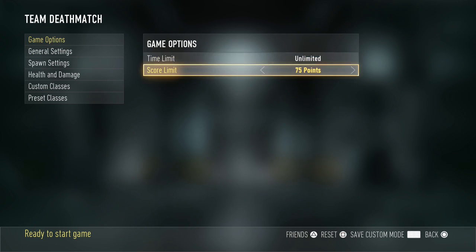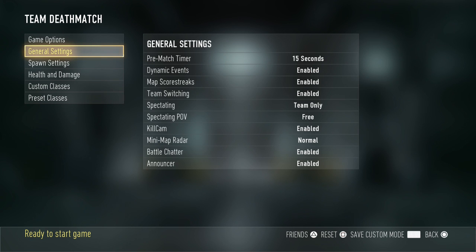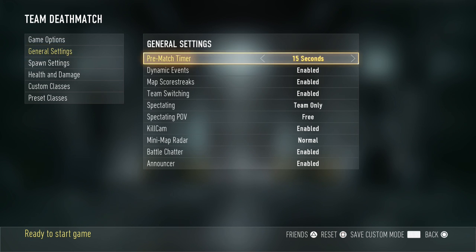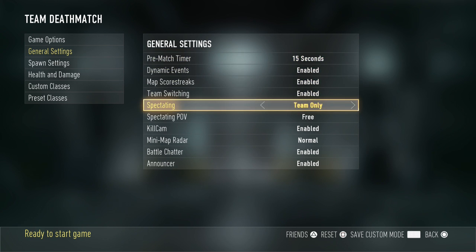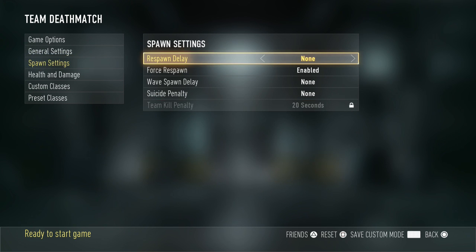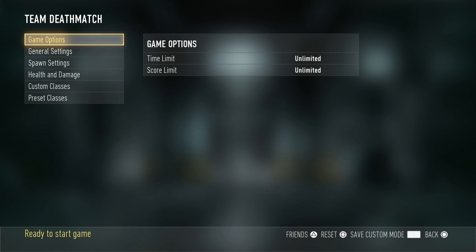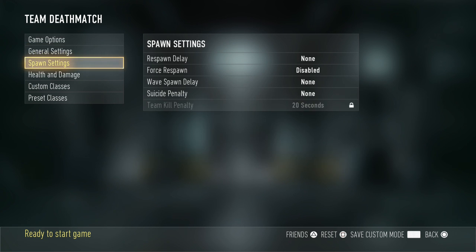So we're going to go into the game options. We're going to make sure that we have unlimited time limit and unlimited game time limit, just to make sure that we have unlimited time to roam around outside of any of the maps. We're going to go into general settings and hit spectating to free. Then step three, we have to go into the spawn settings and make sure that we have forced respawn disabled. So there are three settings: the time limit, the spectating, and the force respawn.